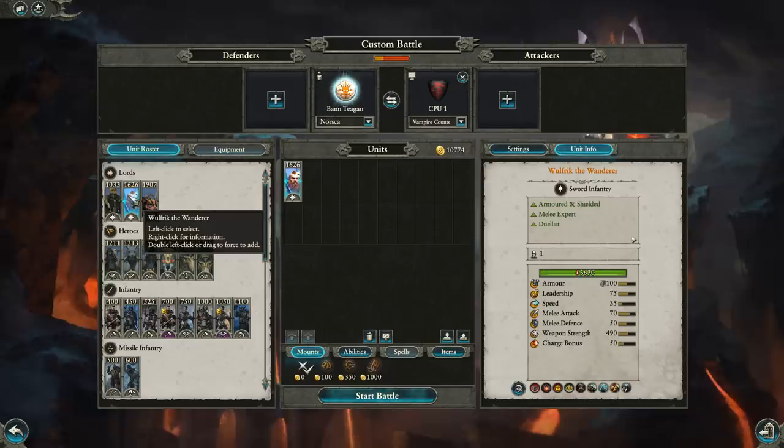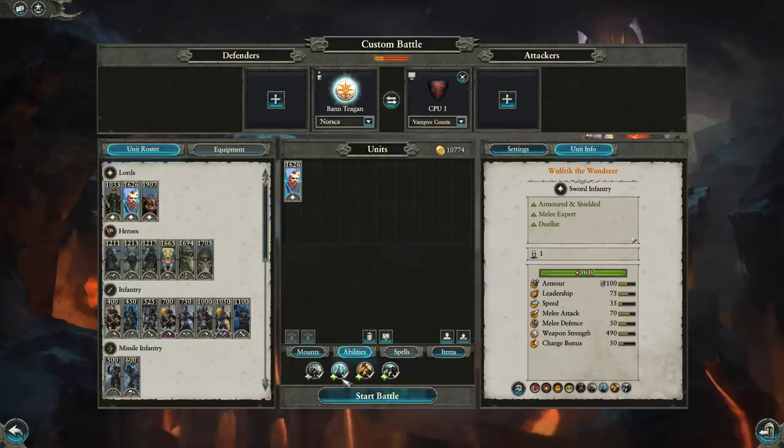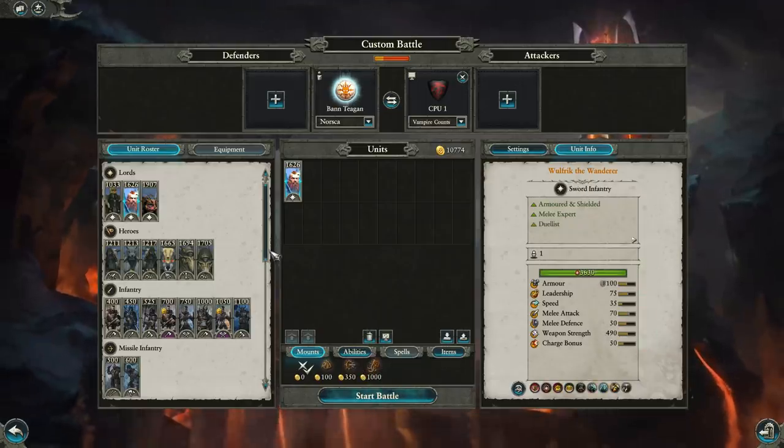Wolfric is your all-arounder and will likely be the go-to in most matchups. Sea Fang and Hunter of Champions make him very strong at dealing with both large groups of infantry and with characters. You can also take the chariot, which is super fun, and a mammoth of course.